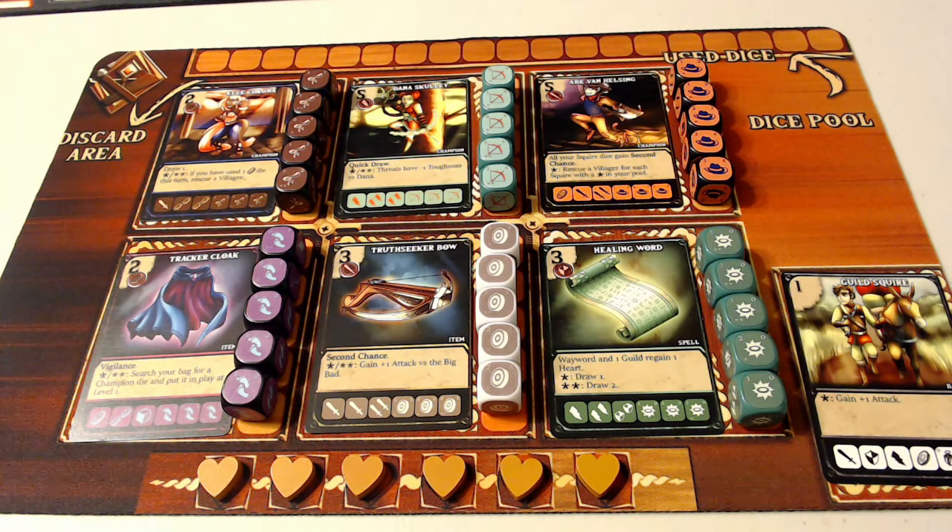We're using this loadout example. As you can see, we have Ellie Corona, Dana Scully, Abe Van Helsing, the Tracker Cloak, the Truthseeker Bow, and the Healing Word.